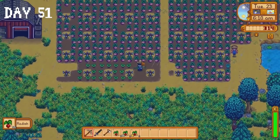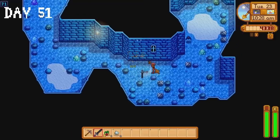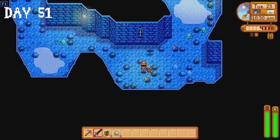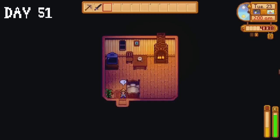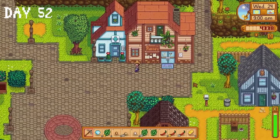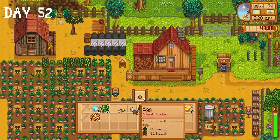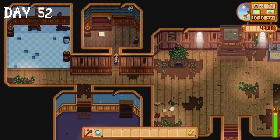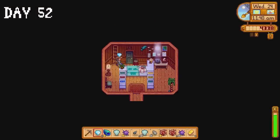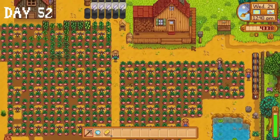Our radishes are ready on day 51, and the entire day is spent in the mines collecting iron ore. I passed out right beside my bed. On day 52, I almost made a mistake I have made multiple times — I was on my way to Pierre's when I realised it's Wednesday. I throw my inventory into the shipping bin instead and donate a duck egg to the community centre. I also gave Willy a diamond for his birthday — I have fallen behind on our friendships, but I will never forget about him. I collected my watering can from Clint and then went to sleep.